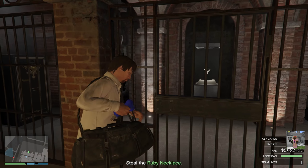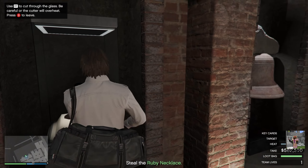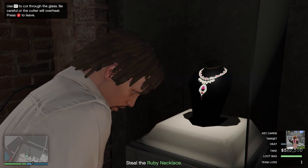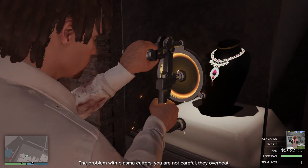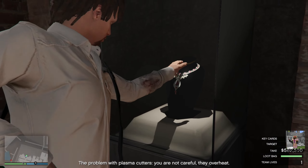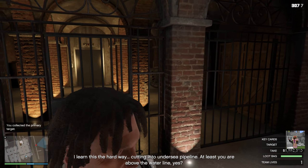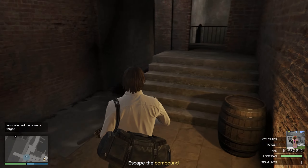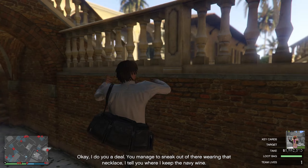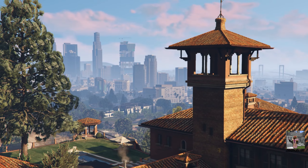Now that we're back in the vault, our primary loot is the necklace. Now that we have the primary loot, as you can see the alarms are not going off — we're still undetected, and that's largely because we took out that one guard standing in the stairway. All we need to do now is get the heck out.